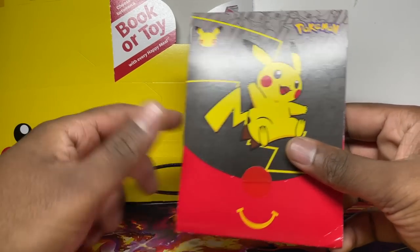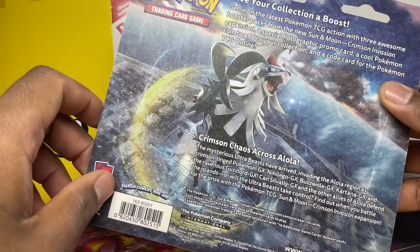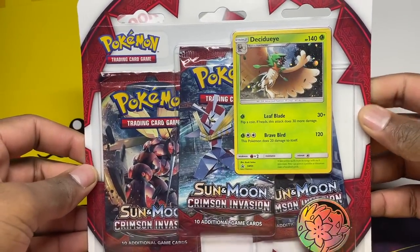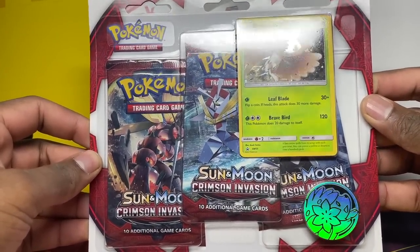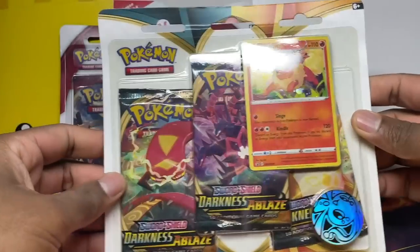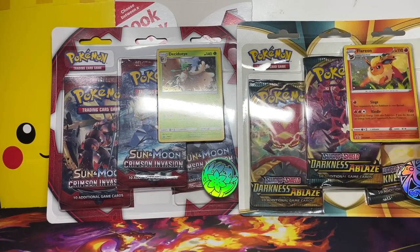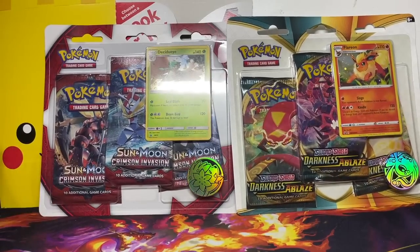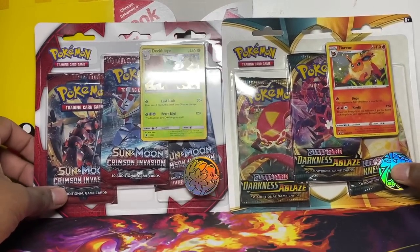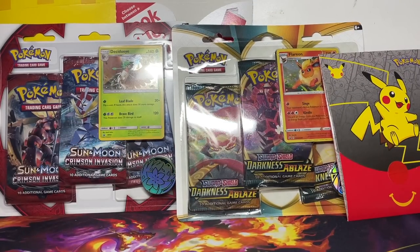We got a 25th anniversary pack! We're going to open all of these today. Going into some more — I see blisters but I have no idea which sets. Whoa, Crimson Invasion! Let's go — Sun and Moon sets! I wasn't expecting that. Darkness Ablaze as well! I want to keep this stuff sealed but these two sets — if you go in store anywhere they're not really available. I don't even think these are available retail online, so really, really good. Just these alone we've got about 30 pounds of value.